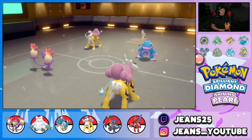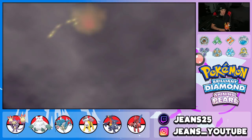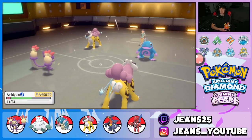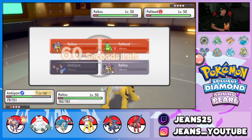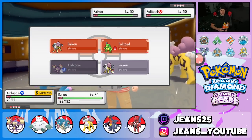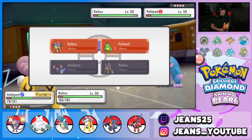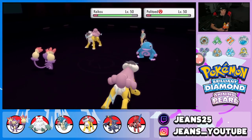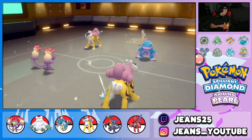His Raikou goes for Thunder and it paralyzes my Ambipom — what?! Okay, paralyzed Ambipom — I'm still gonna Double Hit onto his Raikou because it's posing a big threat. We go after Raikou, drop another Snarl — I know my Raikou outspeeds. Snarl comes out and we should be able to eat up whatever these guys have to offer unless they double-target my Ambipom.